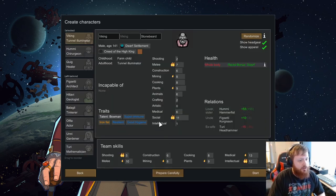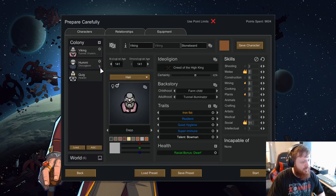And we are going to prepare carefully. It's loading — give it a minute, it does take a second. RimWorld is not the fastest game when you have mods. Viking Stonebeard — okay.